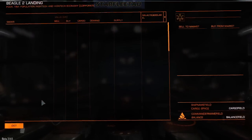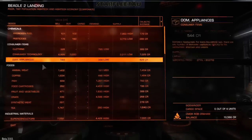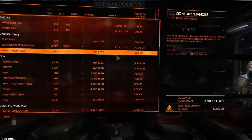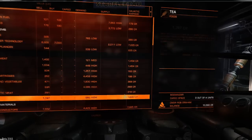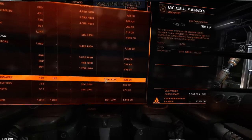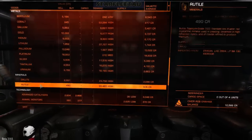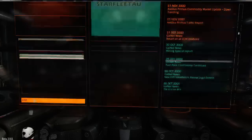The commodities market — sadly it's still fairly much the same layout. But we do now have information on the goods, as well as where things are normally imported from for this system, which comes in handy for traders. You can actually work out where you need to trade now, rather than just guessing.